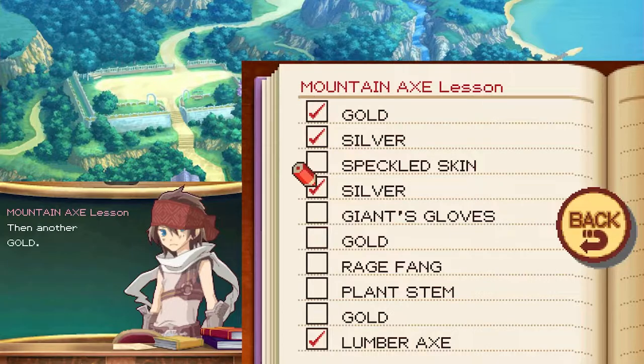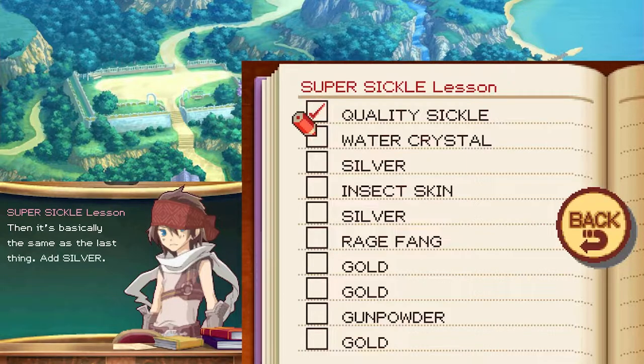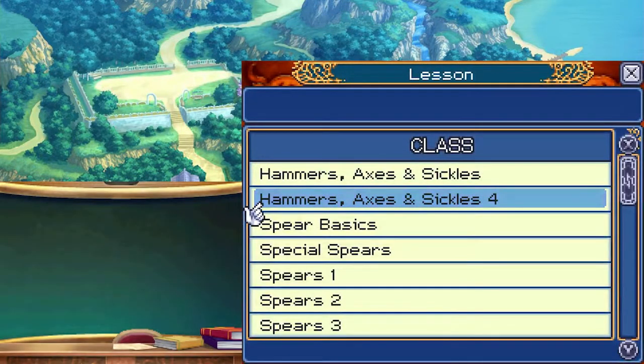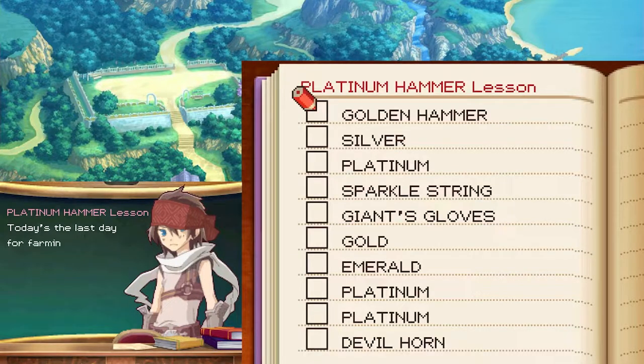Now you're going to have to learn how to make a mountain axe — make a lumber axe ahead of time, you'll need it to begin. Then you'll need a silver, one more silver, after that comes a gold — be sure to make the blade well or you'll be sorry later. Then another gold. Last comes gold, then just sharpen it and you'll be done. Last thing we'll be learning about is a super sickle. The first thing you need is a quality sickle, then it's basically the same — add silver, add another silver, keep track of it. Next is gold, then more gold. If you don't do this right it'll break. Add some gold, sharpen it, and you're good to go.